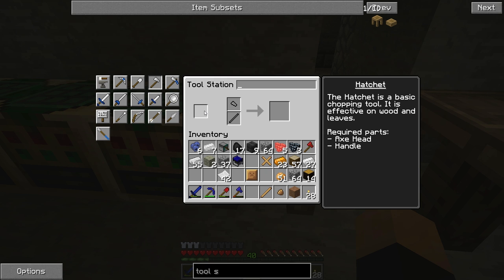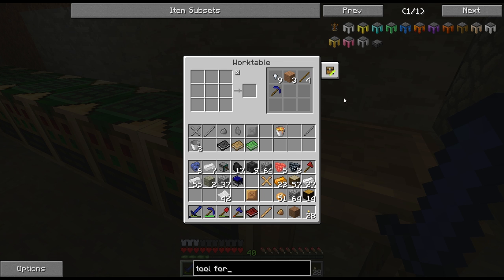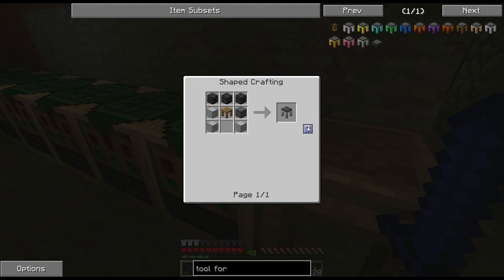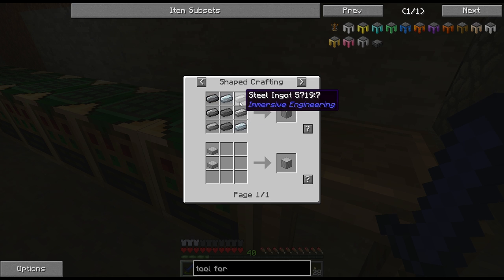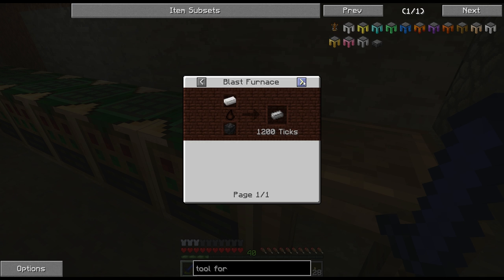There's a repair option — you can repair and upgrade these things, we'll get into that later. Apparently I need a tool forge for this. We need blocks of steel... how do you make steel? Blast furnace — oh no, I didn't want to have to deal with that.